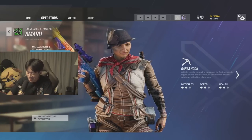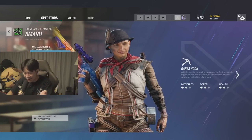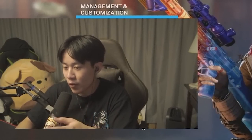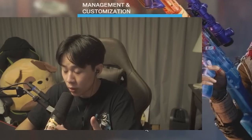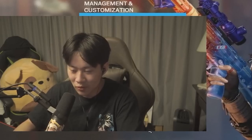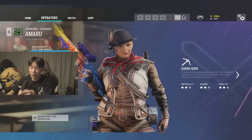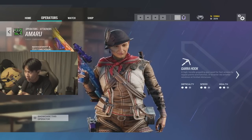Moving on to Amaru. She's a YOLO operator — you just have to get crazy with her. Before using her grapple, try to have a pre-placed camera in that area so you have some idea of what you're rushing into and can set up a crosshair replacement. Either you die rappelling in or you take someone with you. Don't forget you can also go up hatches, so don't underutilize that when there's a hatch in the bomb site.